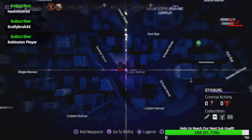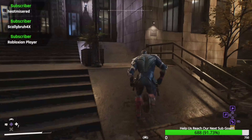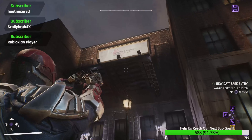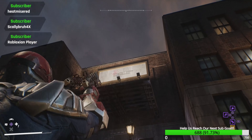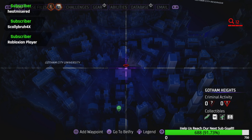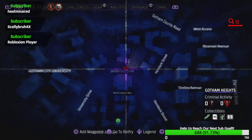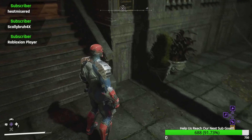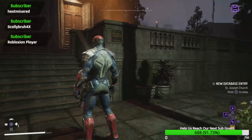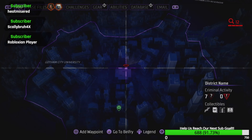This one's gonna be right here on the edge of the Bowery. It took a while to find this one. It's gonna be at this building — Wayne Children Center. And our next one's gonna be right here on University Drive. Here you go, it's gonna be at that building. There you go.